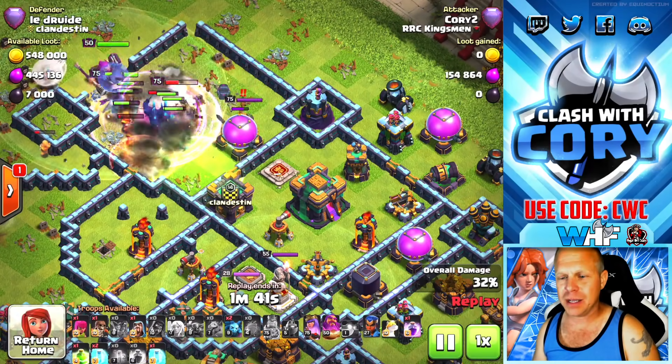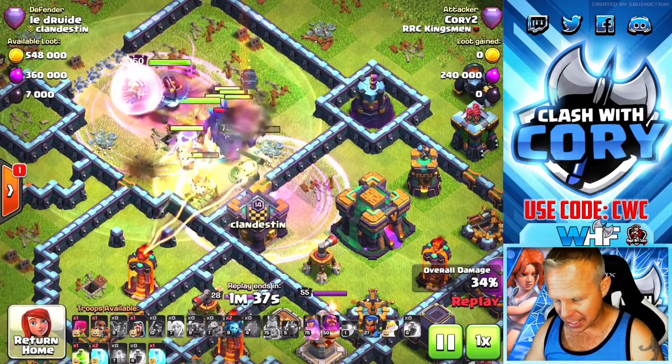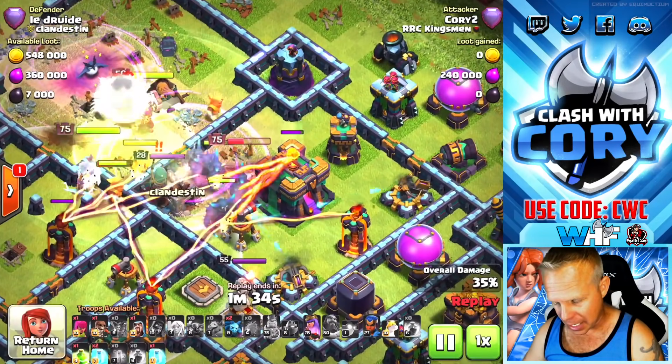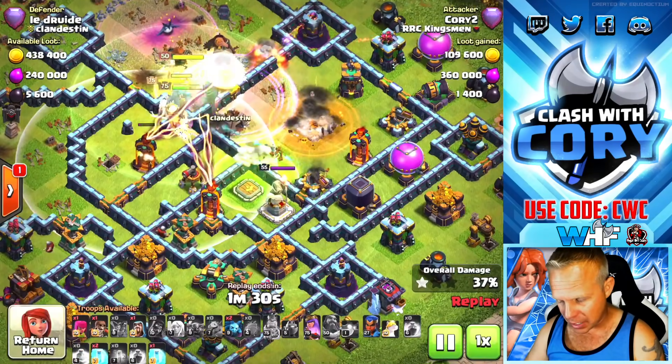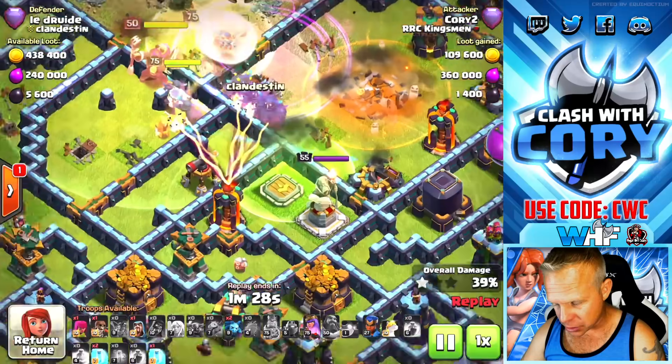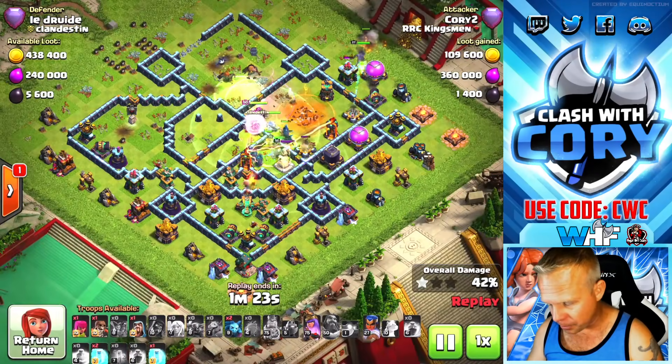We're going to start jumping our way through to the town hall. I don't want to open up too much access — I want to continue them in the direction they're going. In fact, if I could do this again, I wouldn't even open up this multi-target inferno compartment yet so the troops wouldn't have split up. But we got the town hall down — now we're going to jump them through to the next section.